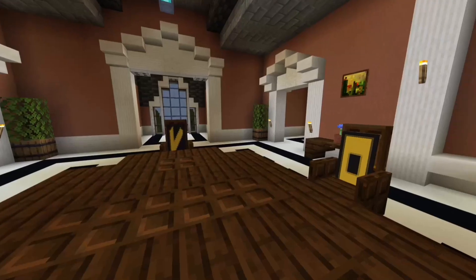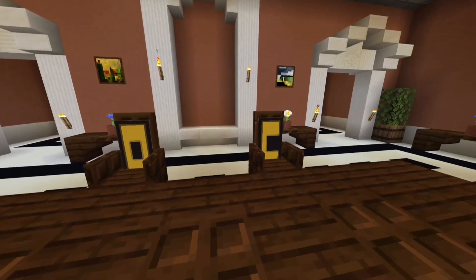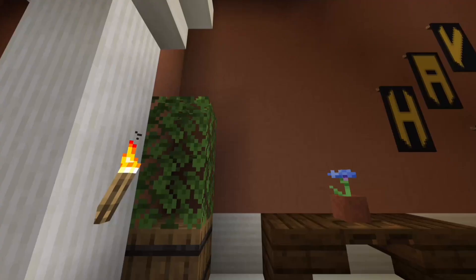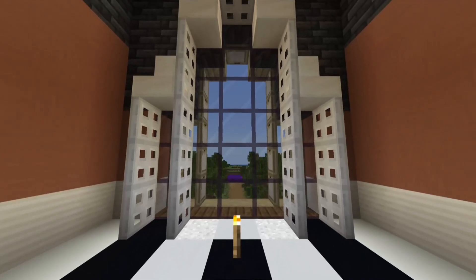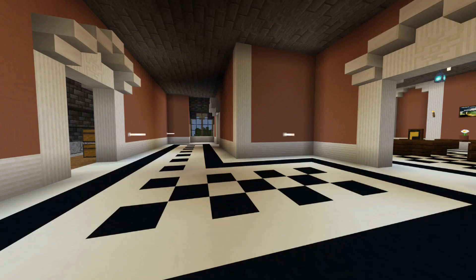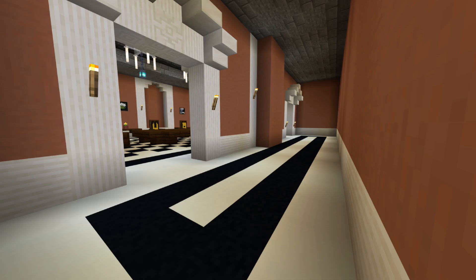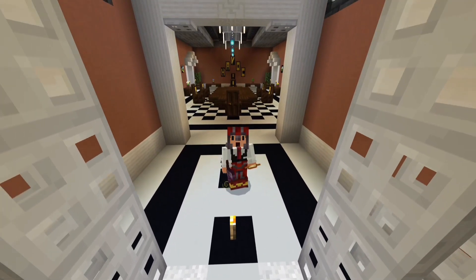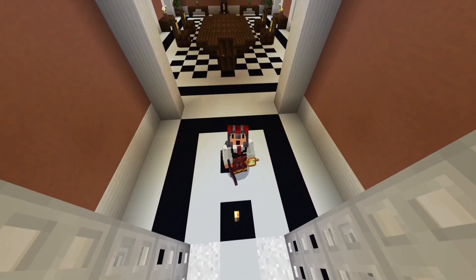The Havoc HQ is now complete. The main room consists of a main table, some nice decorations in the corners and on the walls, a Havoc logo on the back wall, and a window on the front overlooking Lock Manor. There are also a couple of side rooms that can be used for extra things during the war like storage or other activities. Overall I'm very proud of this build, so thank you to TSK for the help.